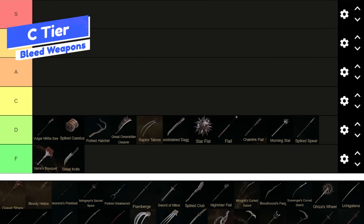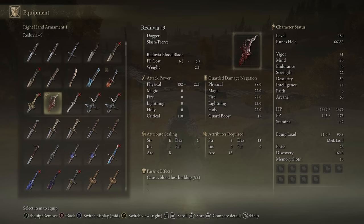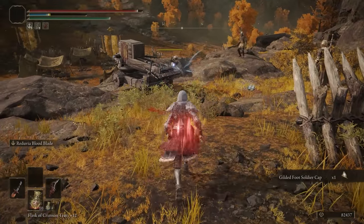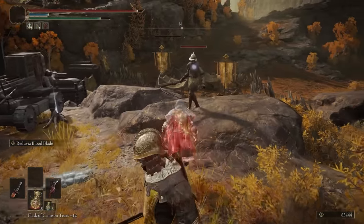This is our middle tier and the Reduvia Dagger is first. This bad boy is one of the unique daggers in the game with the Reduvia Bloodblade Ash of War. It's got some decent scaling — scales with Arcane. It does 51 bloodloss, which is quite interesting, and it's not a bad weapon as a whole to use. If you were going to go with some kind of a dagger build, you're probably going to use this as the dagger, so that's why it ends up here.